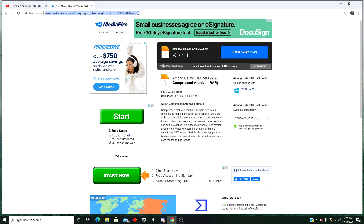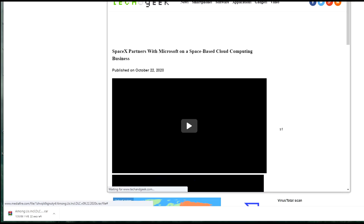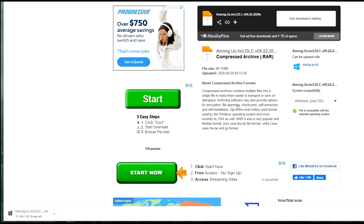Down in the description there's going to be a link, and all you have to do is click on that and it's going to bring you to a download link on MediaFire. It's 100% safe — I have Malwarebytes, I pay $40 a month for it, and it doesn't come up with any warnings. It's from a very popular YouTuber that figured out how to do this.